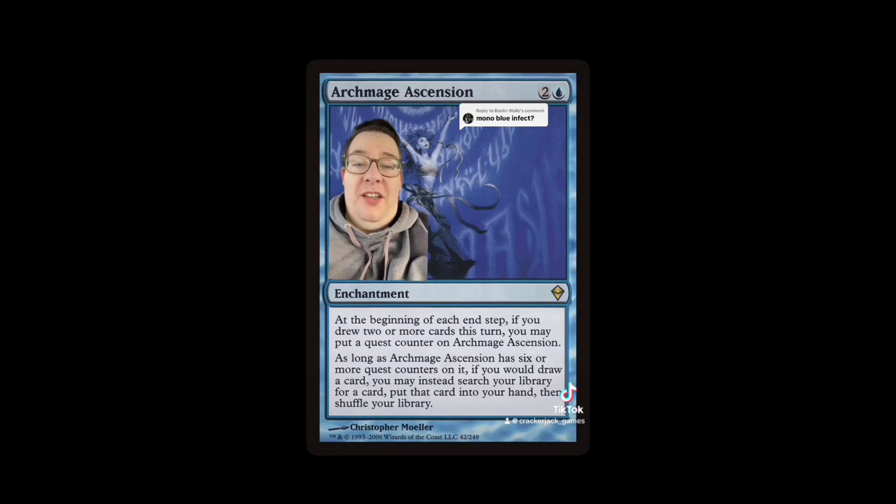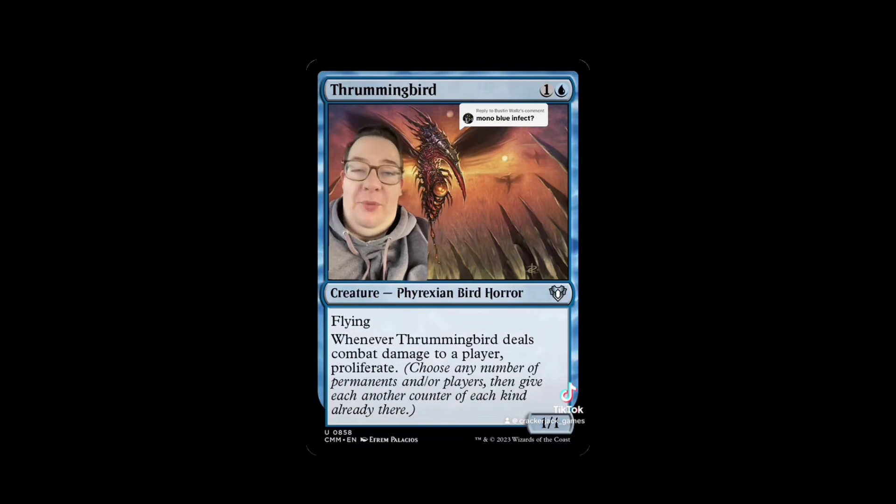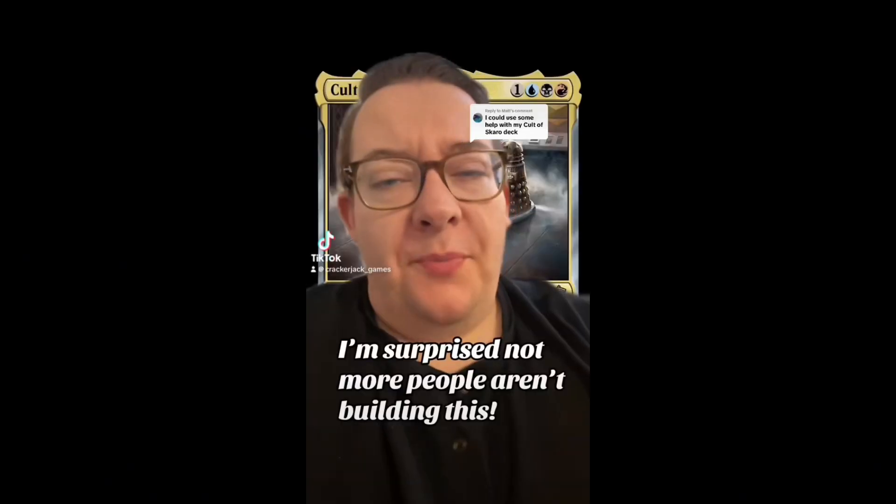We need other proliferate pieces: Flux Channeler is a great fit — whenever you cast a non-creature spell, proliferate. Since we're proliferating, Archmage Ascension gets us more tutoring. Finally, the Millennium Calendar: making opponents each lose a thousand life is a fun alternate win con. Don't forget Thrummingbird for repeatable proliferate. It's mono-blue so you get tons of counterspells, police the table, get everyone one counter, then start storming off or proliferating the table. Tekuthal will get you there — mono-blue infect.